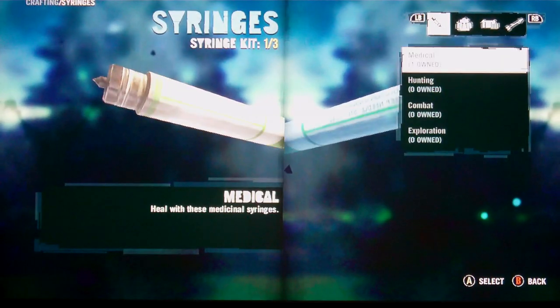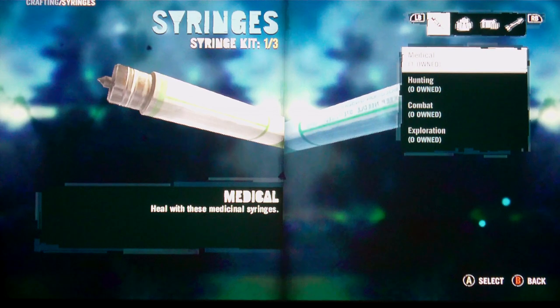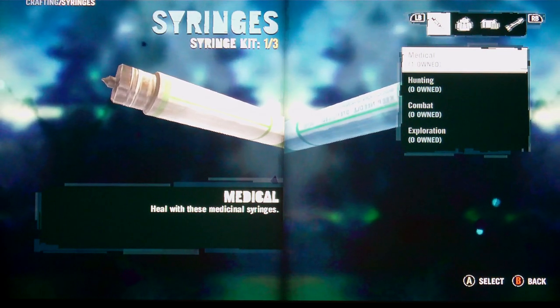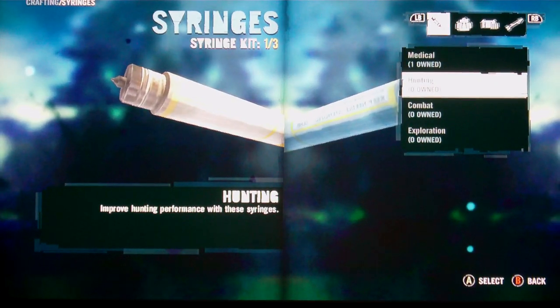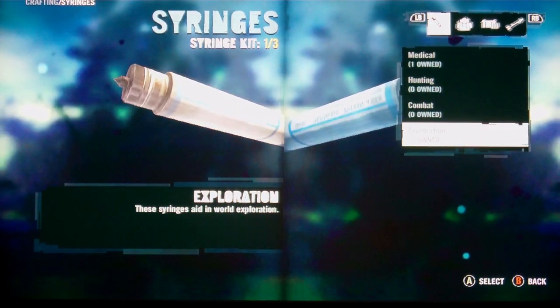With crafting, you can make medical syringes you can stick in your arm if you're getting shot at. There are hunting ones, combat, and exploration categories.